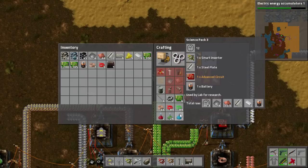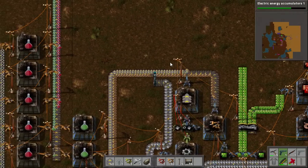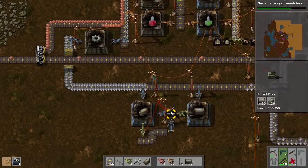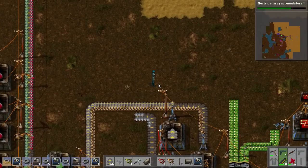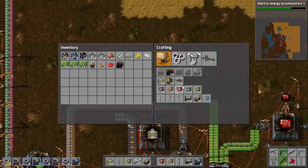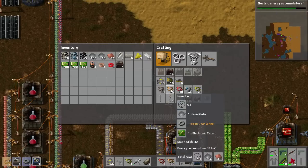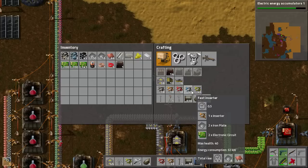It doesn't matter where — let's just get them automated somewhere. So we've got our Normal Inserters being built here for our Green Science; you'll all have those. A Smart Inserter however requires a Fast Inserter. Now a Fast Inserter requires a Normal Inserter, an Iron Plate, and an Electronic Circuit — and we've got all three things we need.